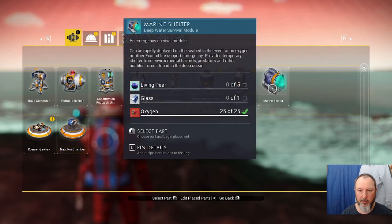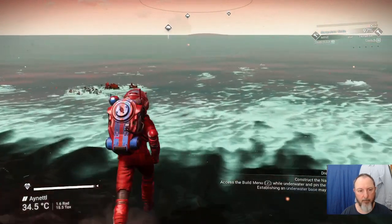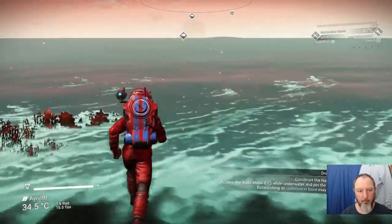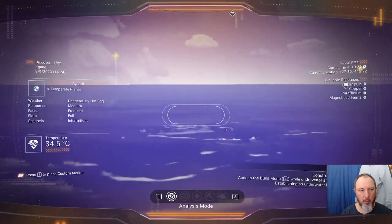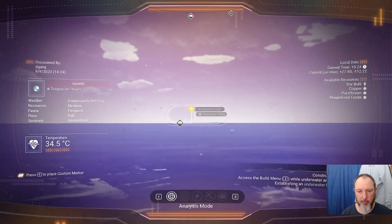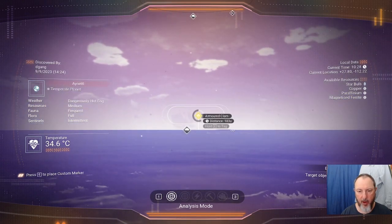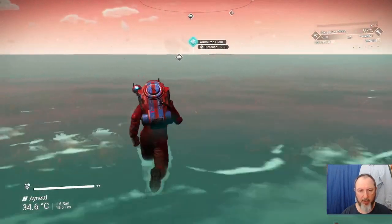Let's go find five living pearl. You get living pearl from armored clams. That one's not far from our base, so let's start there.